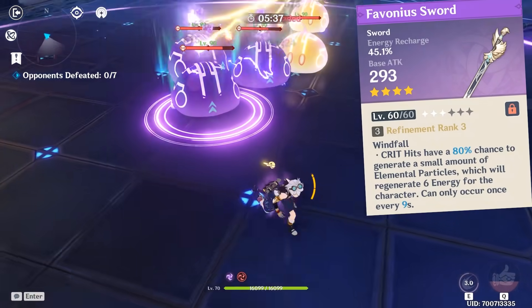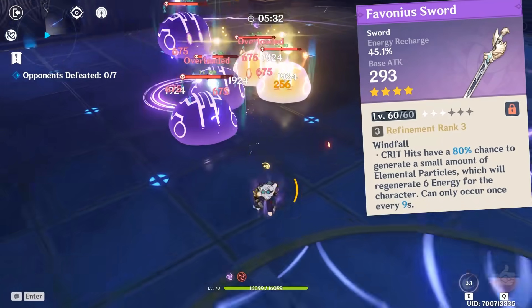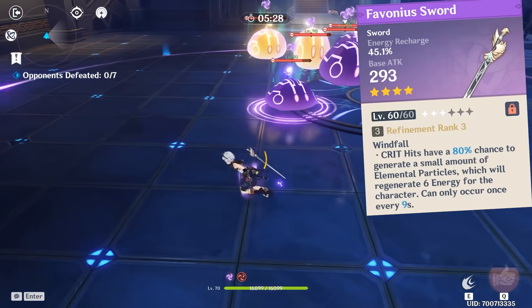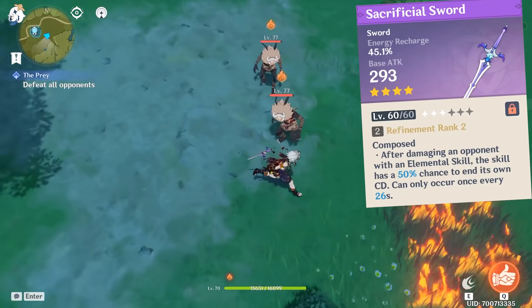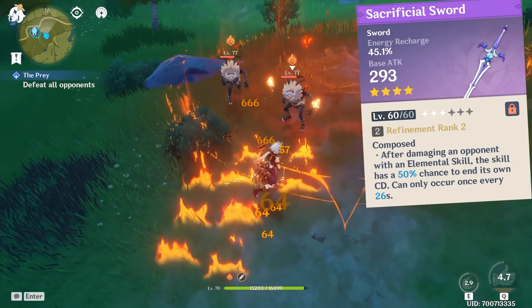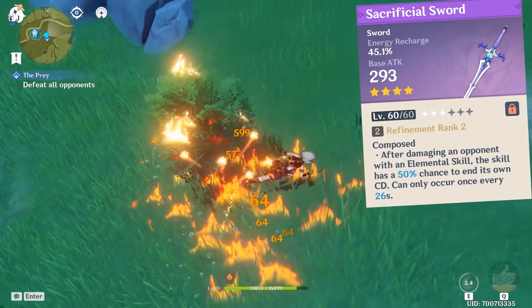However, what Bennett really likes is energy recharge, and probably the most suitable weapon for him is the Favonius Sword, which also generates even more energy from its passive skill. More energy means more bursts, which results in more reliable damage boosts for the whole team. Another great option is the Sacrificial Sword, since it has the same substat, and the chance to reset his cooldown means he can do 2 quick slashes in succession to generate twice the amount of elemental particles.